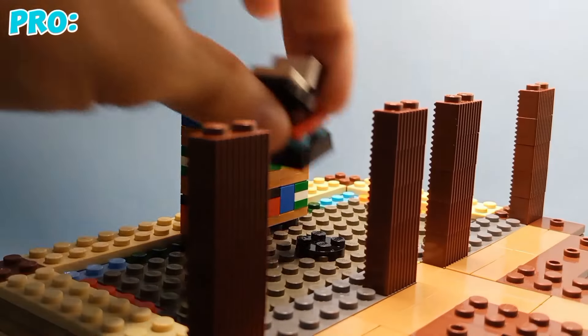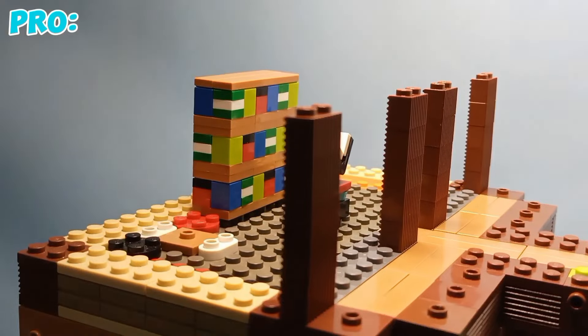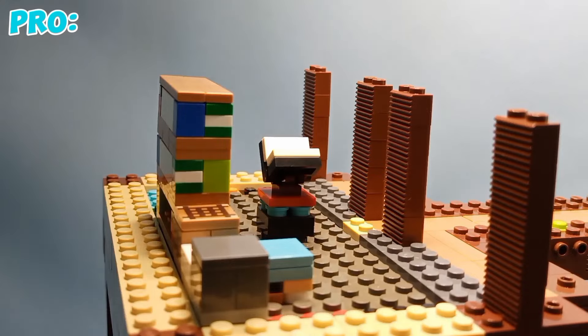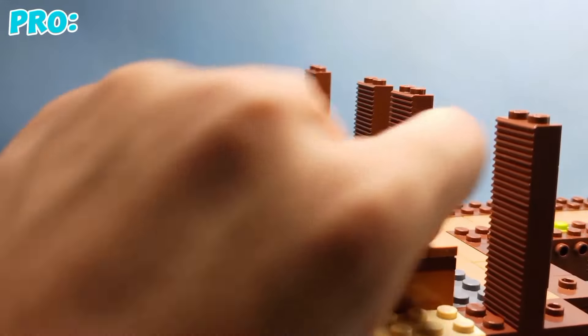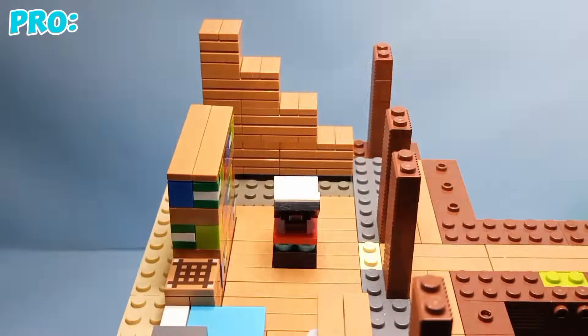Since this is a pro base I had to add an enchantment room with a bunch of bookshelves and an enchantment table. Then I proceeded to add a bed, a furnace, and a crafting table, and in front of all that a large chest. Then I tiled the floor off with medium nougat, and at the same time I added wooden stairs because there's gonna be a huge balcony on the roof.